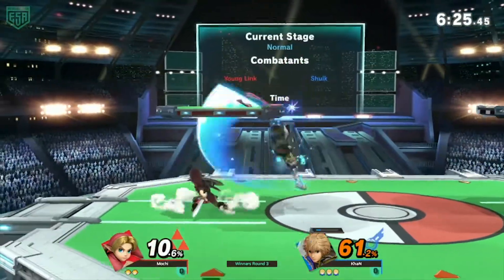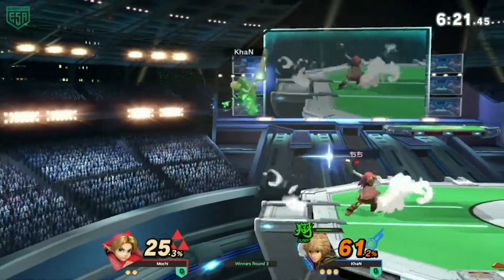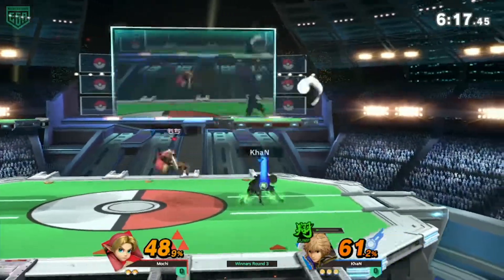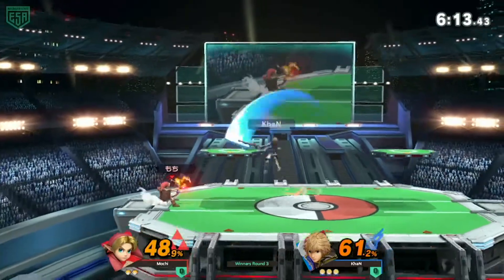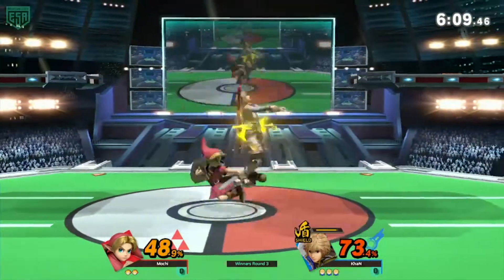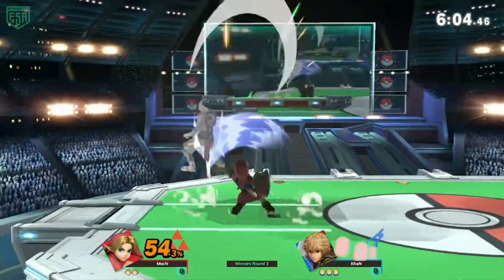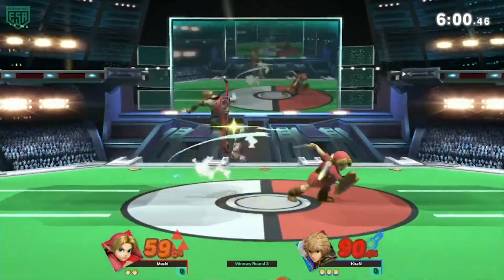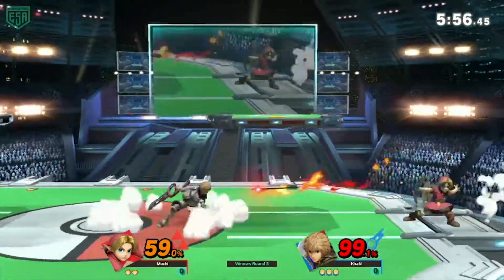That's gonna be stock one for Mochi. He could definitely make it back. Hot switch to jump — I don't know enough about Shulk to understand how good jump is, but I know it is good. Speed lets you follow up with a bunch of short hop aerials, so it's good at low percent, but jump is better at mid to high because you can quickly follow up and chase them around.